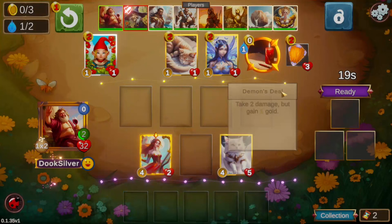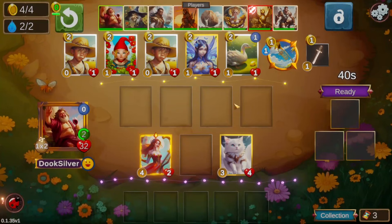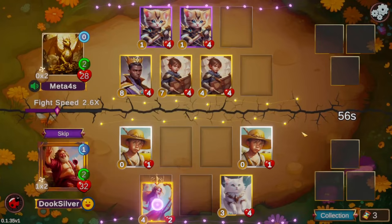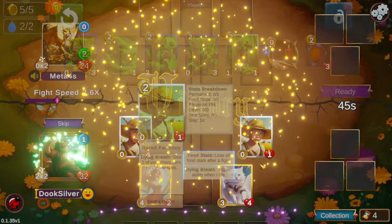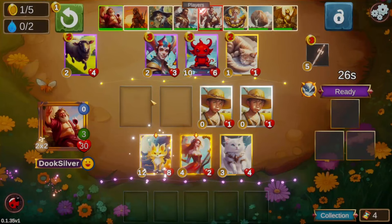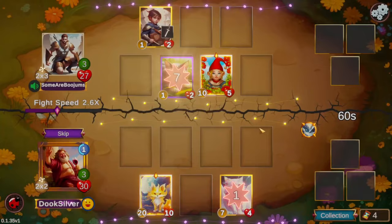I considered locking the demon deal there, but I don't think we want to take two damage just for a shot at potentially getting another spell or item. With Makeshift Shield being gone from the pool, I'm definitely less excited about demon deals on early turns with even-numbered gold. The odd-numbered gold does get you an extra unit on turn two or turn four with five gold. Demon Steel is still really nice, but I'll cast it if there's a one-cost item in the shop — being able to bank that gold is usually worth the two damage.